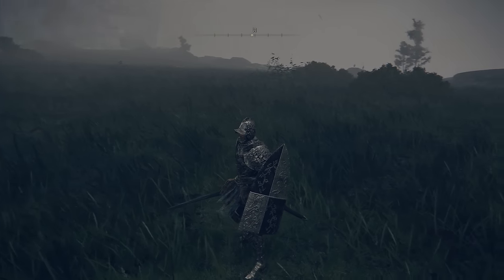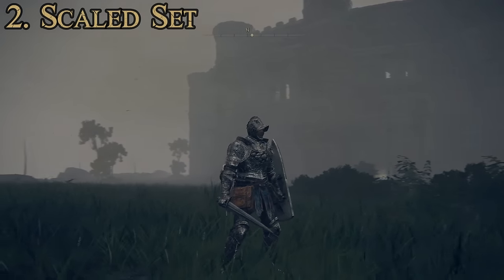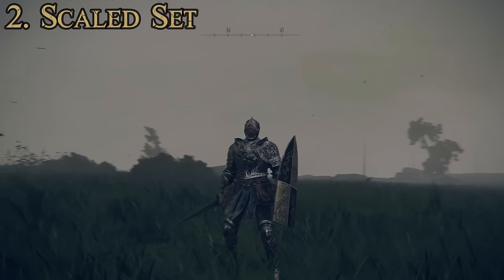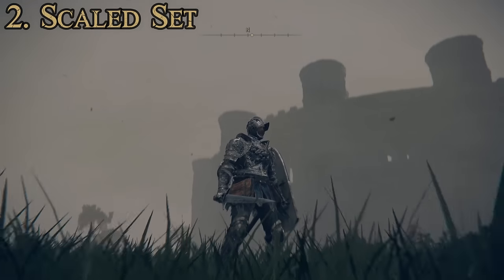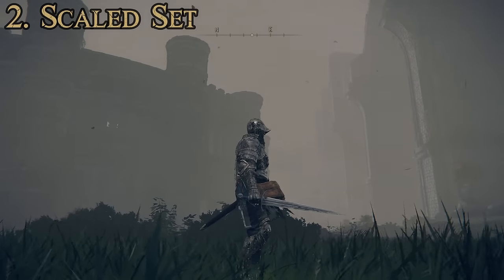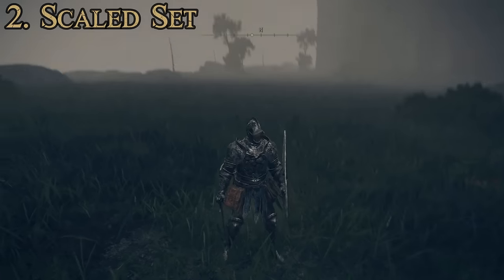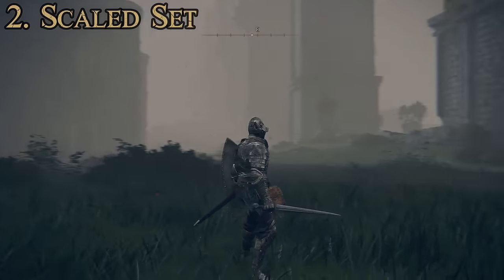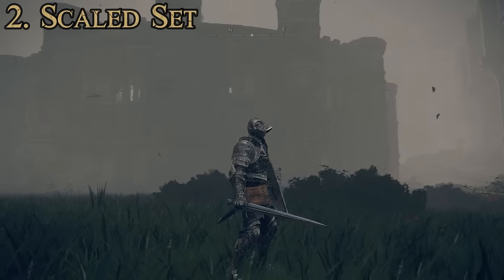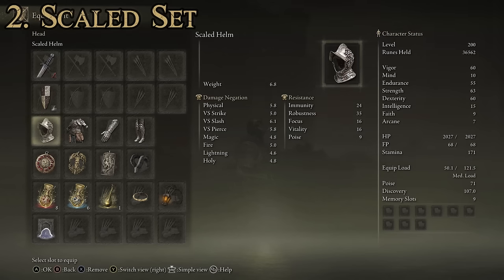For the number two spot, our runner up, we have the Scaled set. In my first playthrough when I switched off the Knight set, it was for the Scaled set, because this one does have significantly better stats but also still looks pretty good. Obviously it's got some problems — there are scales that break up the otherwise pretty uniform look. The helmet, I believe, is what's called a burgonet style helmet, which would have been significantly later than the rest of the armor stylistically speaking. Other than that, very cool looking and excellent stats. This suit is made up of the Scaled Helm, Scaled Armor, Scaled Gauntlets, and Scaled Greaves.